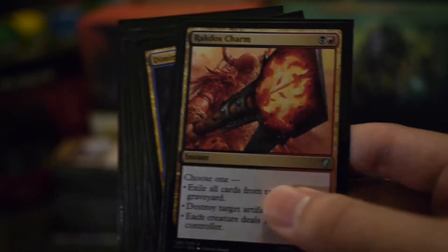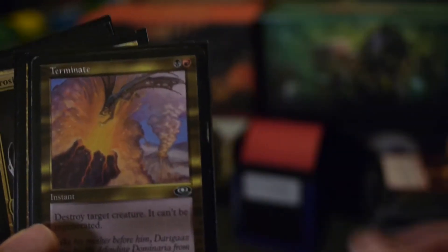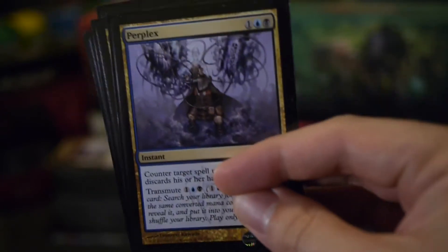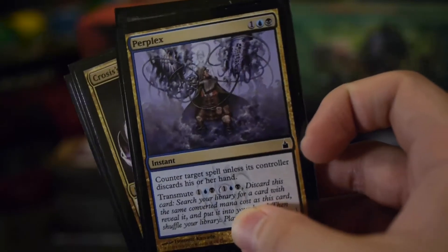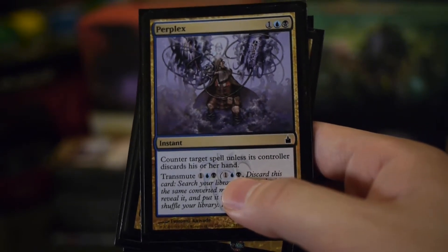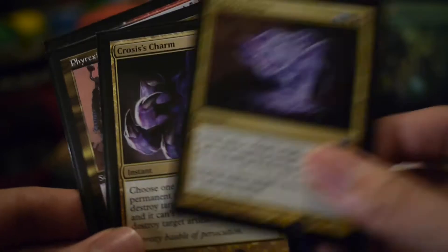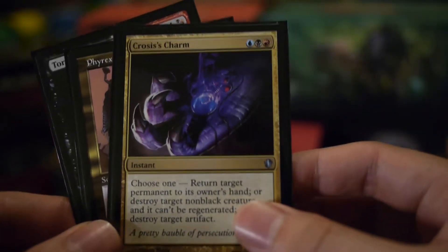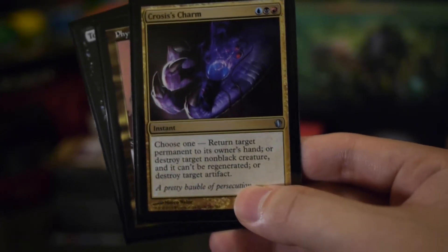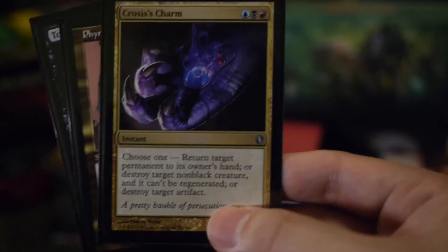The other non-creature spells are firstly the multicolored stuff: the usual Rakdos Charm, Dimir Charm, Terminate, and Perplex — I've really got Perplex in here for the Transmute ability. Transmute was really restricted to the Ravnica set, one of my favorite sets in Magic. You can dig out that Blanket of Night, Zombie Master, or the Zombie Trailblazer — kind of a poor man's Vampiric Tutor. Grixis Charm, Crosis's Charm — another Grixis spell with different utilities. Rakdos Charm is my only other destroy-artifact spell, and Crosis's Charm can do that on its third mode, so it's pretty important in that regard.